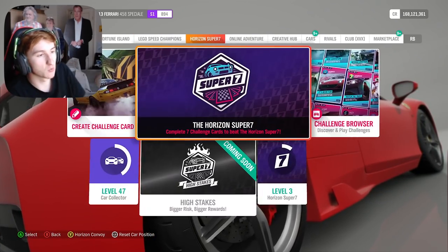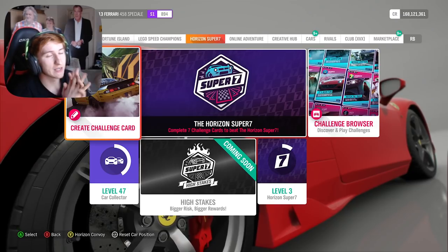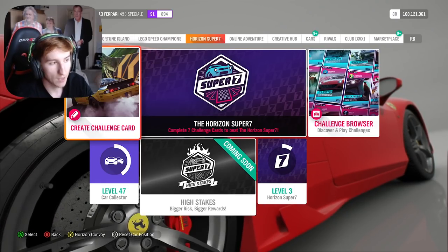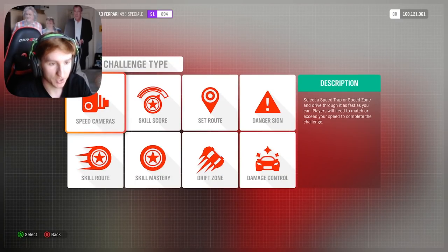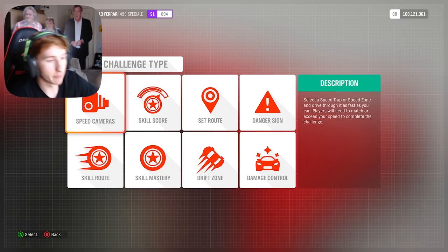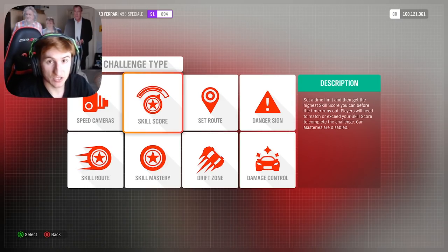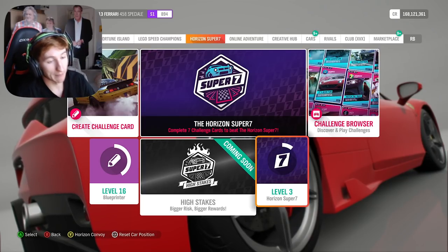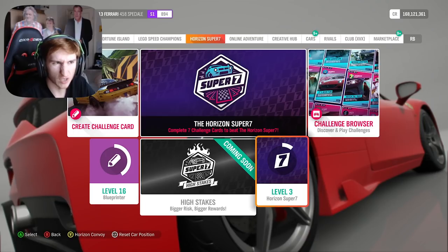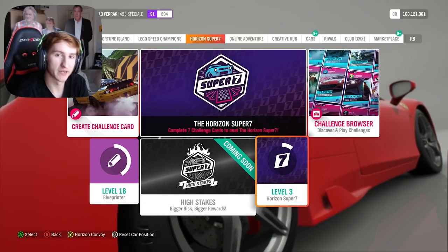I hope this has explained what Horizon Super 7 is, how it works, and how you can create your own challenges. The key things to remember about creating your own challenge cards: make sure you are in the car that you want your challenge to be competed in, and make sure you click Create Challenge Card when you are already in the location that you want it to begin. Those are two very important things that you can easily screw up. Build everything you want to do, test it out, and when you're done click the pause button, click Retry, and set the target. Anyway ladies and gentlemen, I hope this has explained everything well. I'm sure you're all looking forward to getting this update — most of you watching have probably already got it, so I hope this video has helped.